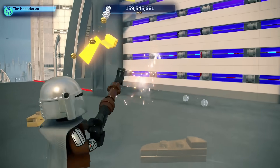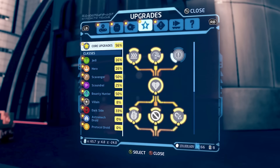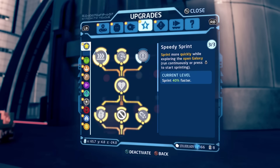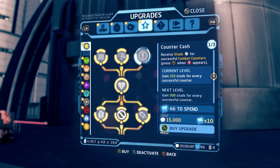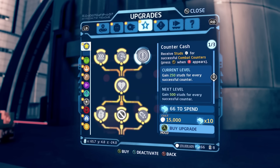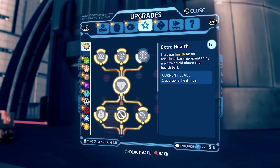Now let's talk about some upgrades worth skipping, at least early on. Under the core upgrades tab you'll see speedy sprint, fast build, and counter cash. I didn't have many opportunities to counter in my playthrough, and when you do counter it only gives you a couple hundred studs, so avoid counter cash — it's not worth the investment. Speedy sprint is pretty handy so I recommend that one. For extra health, I only recommend getting one level, because honestly the combat is so easy you rarely die, and when you do die it doesn't matter because of the next perk.